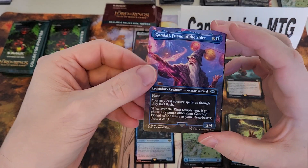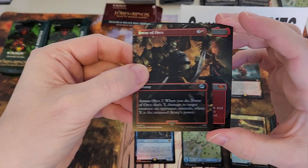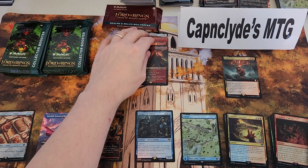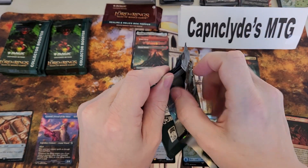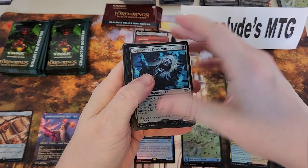Gandalf uncommon, free of orcs foil, comment — Mount Doom mythic foil, very nice! One pack in, three mythics. One pack — wow, that's almost better than two cups but never mind. All right, here we go!